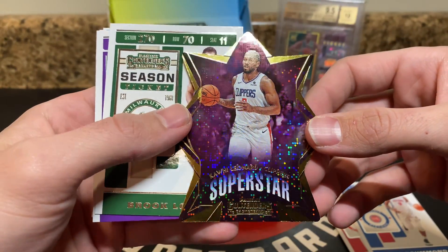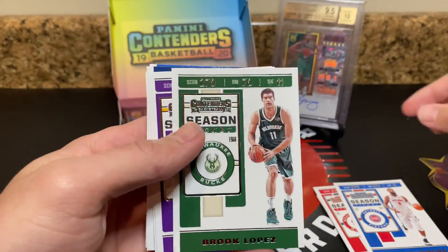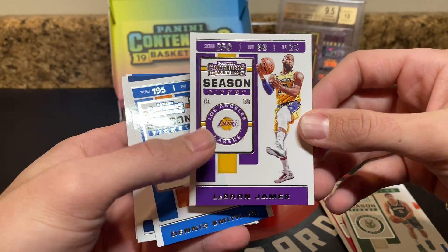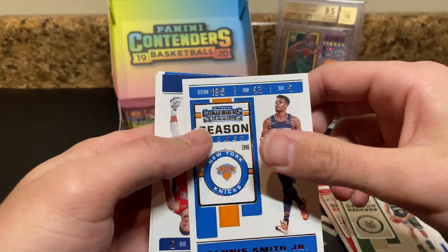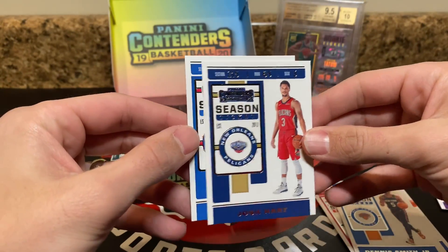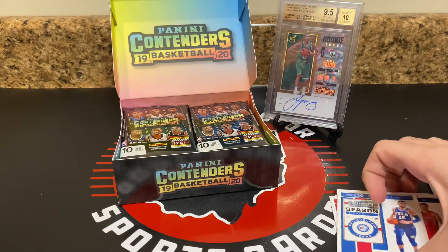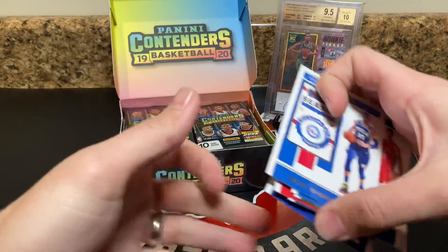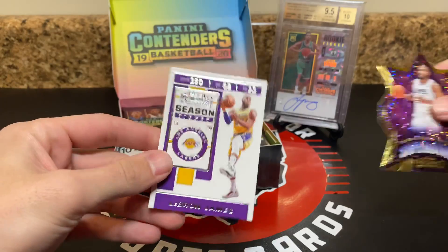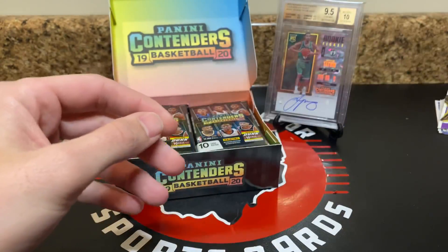Probably a pretty good one to hit right about now. Brooke Lopez. LBJ — I really want to crack a dice one of these, I'll definitely end up adding one. Dennis Smith Jr., Josh Hart, and Ben Simmons. Really like the look of the base cards, I think they look great. It's a solid pack — LBJ Lakers base and Kawhi first Clippers card. Pretty cool.